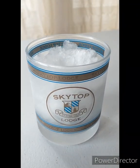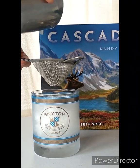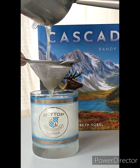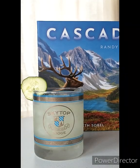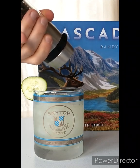Fill a double rocks glass with crushed ice and double strain your shaker into your glass. Finally, garnish your cocktail with a slice of fresh cucumber and a sprinkle of salt and pepper.